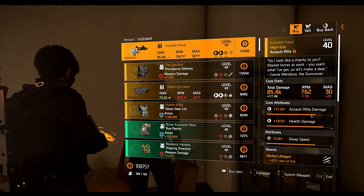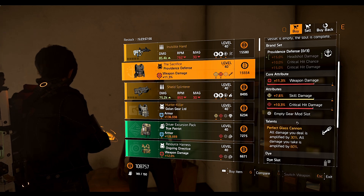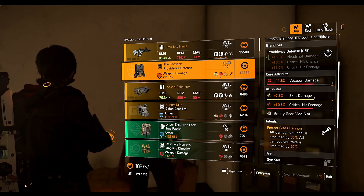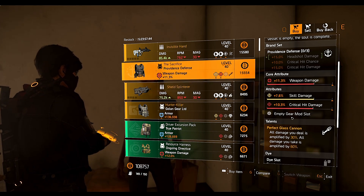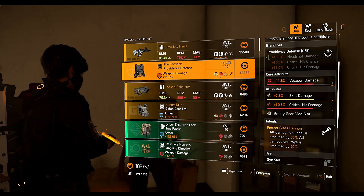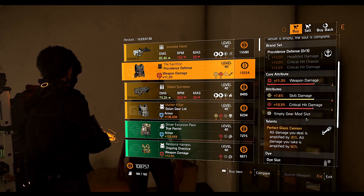Next we have the Sacrifice chess piece, which is a named Providence chest piece that comes with the Perfect Glass Cannon talent. This one has crit damage and skill damage. You can change the skill damage and add crit chance or headshot damage if you're making a crit build with Glass Cannon. It comes with 60% amplified damage — so you will do 30% more damage but take 60% more damage.